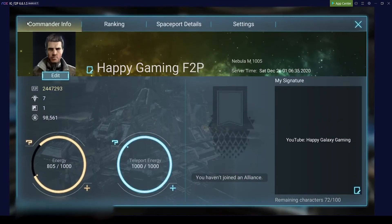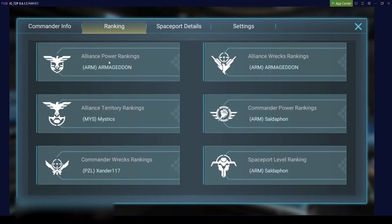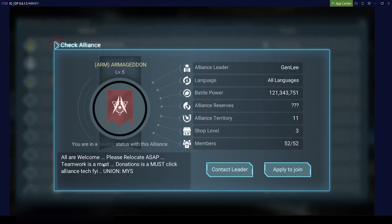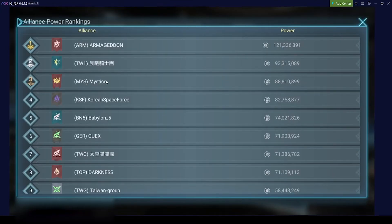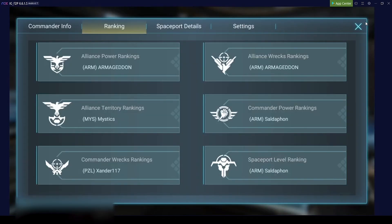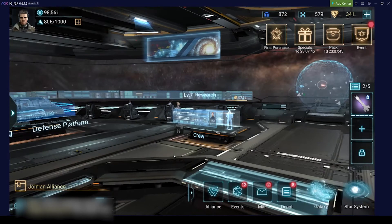If you go to your profile you can go to the ranking — the alliance power ranking. Usually you'll probably try to find one of the top five alliances. Clicking on Armageddon, they are full at the moment, probably not a chance to join them. Some alliances will already tell you their requirements. Some have a union with Armageddon, which would also be perfect, but they are full. You'll need a little bit more power to be accepted by them. So try to find an alliance — during that time, continue killing pirates.